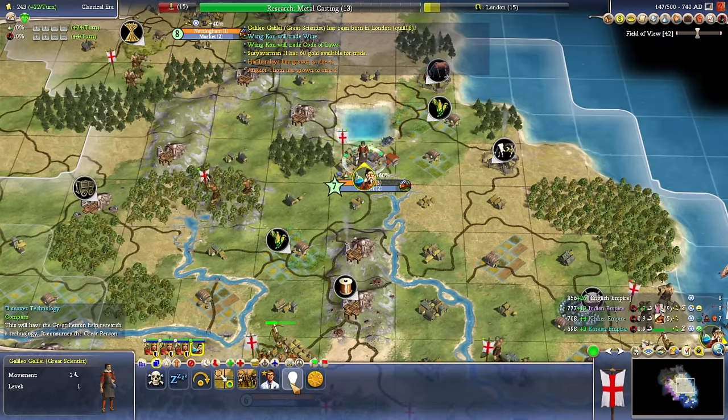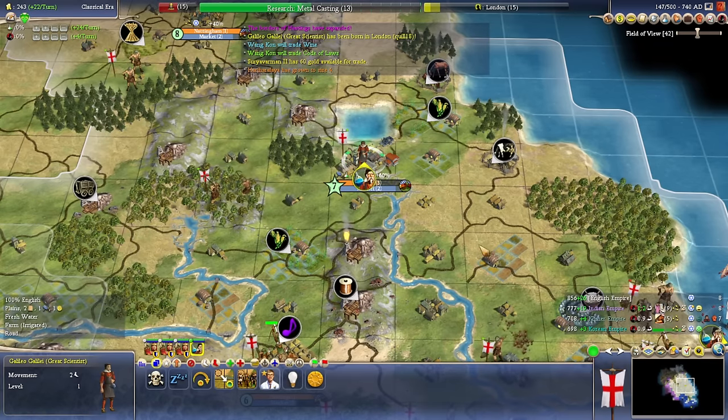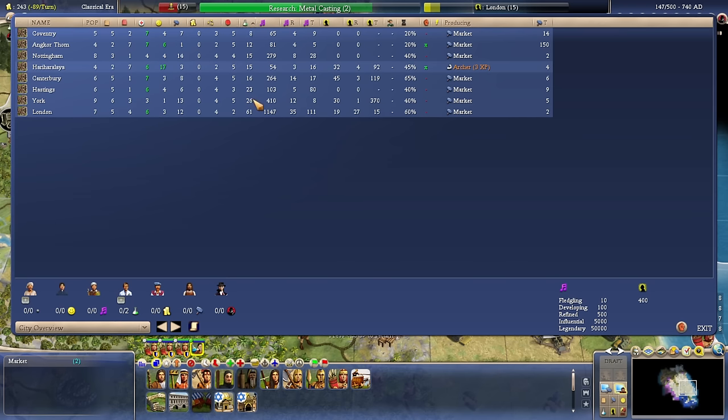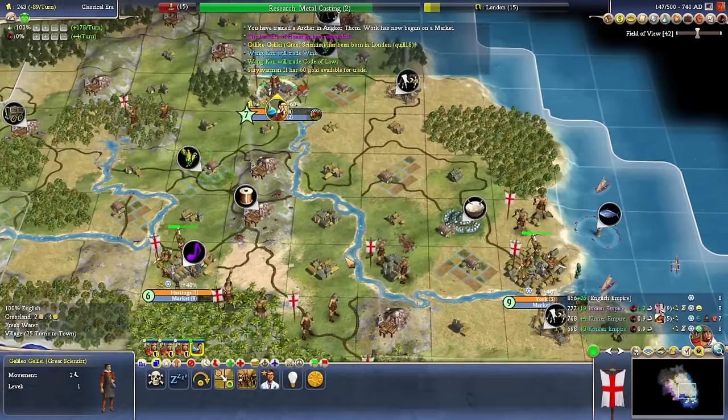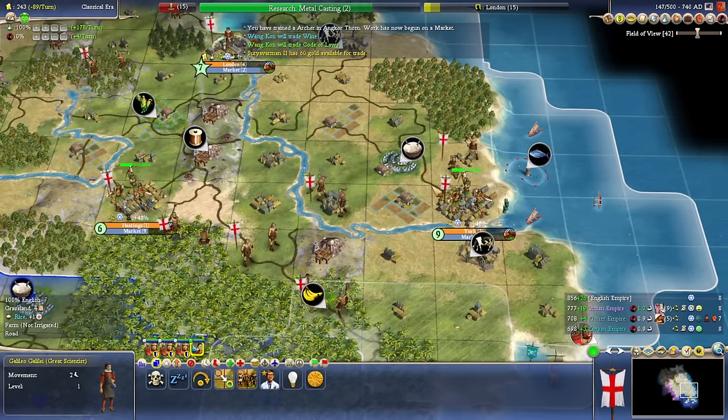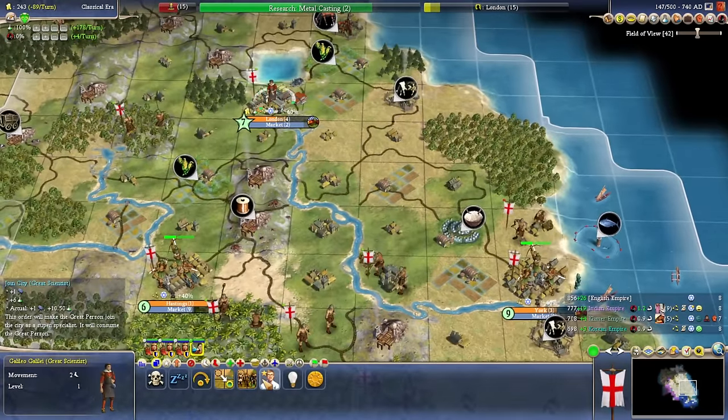We could lightbulb Compass, which might be good for trade. I think the thing to do is have you do more things for us. If I were to go to 100% science rate, who makes the most science? London makes sense. York would be second. York is actually going to be pretty good with tech — I'm wondering about dropping an academy there. It's either drop the academy in York now, or do one more great person to join the city for a static amount. The academy will be worth more in the long run, but early snowballing is super valuable. I think I'm going to have you join the city for now.